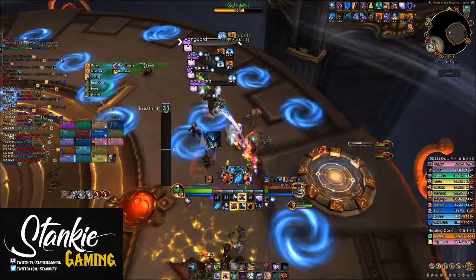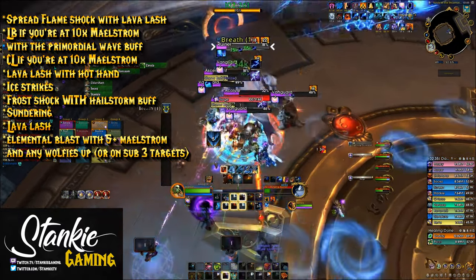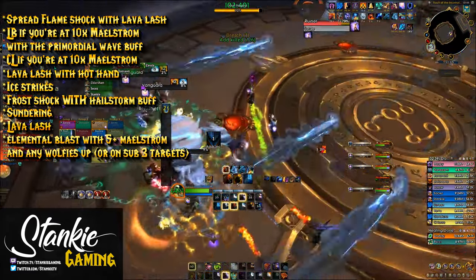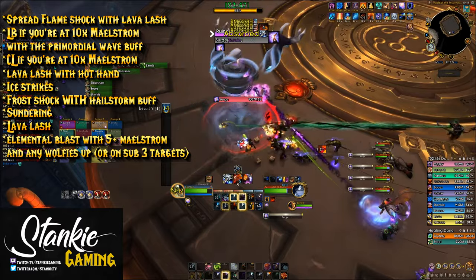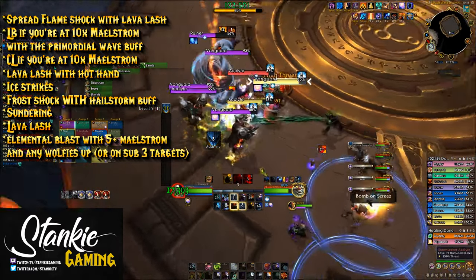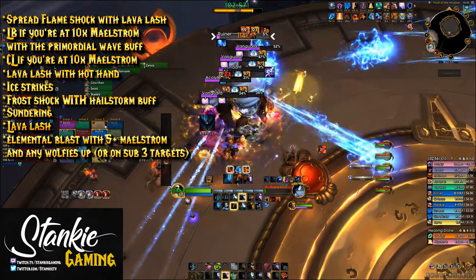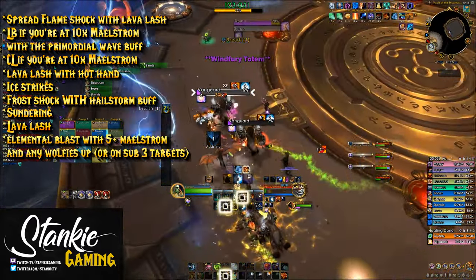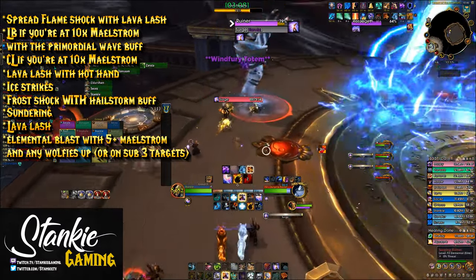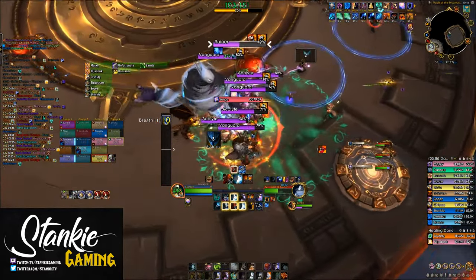Swapping to AoE, or whenever adds spawn on bosses, your priority changes: spread Flameshock with Lava Lash if you have fewer than 6 targets with Flameshock up; Lightning Bolt if you have 10 stacks of Maelstrom with Primordial Wave buff up, preferably with 6 Flameshocked targets for that 60% extra haste; Chain Lightning at 10 Maelstrom with 3 plus targets; otherwise Elemental Blast; Ice Strikes; Frost Shock with Hailstorm buff; Lava Lash targets without Lashing Flames debuff; Sundering; Lava Lash; Elemental Blast at 5 stacks with wolves up; Stormstrike; Frost Shock; Flameshock; and Feral Spirits on cooldown. If you're playing Primal Council with Crash Lightning, keep that Crash Lightning buff up so you AoE more.